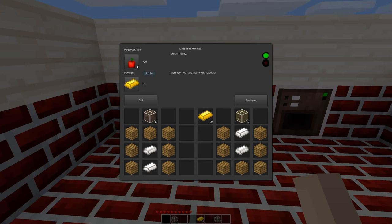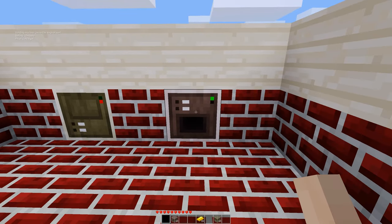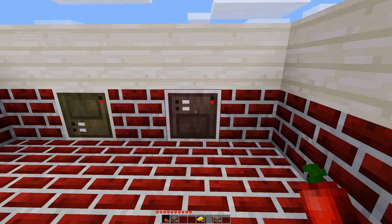Basically I could sell 20 apples and get one piece of gold. However, I do not have any apples, so it's giving me an error message. Because I am the owner I can configure it, but we don't want to do that right now. And here we have a selling machine where I can buy delicious apples for gold, however the vending machine has run out. We can configure this, but we'll get to that in a moment.